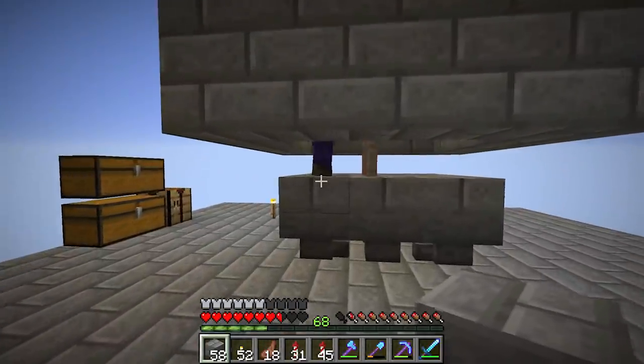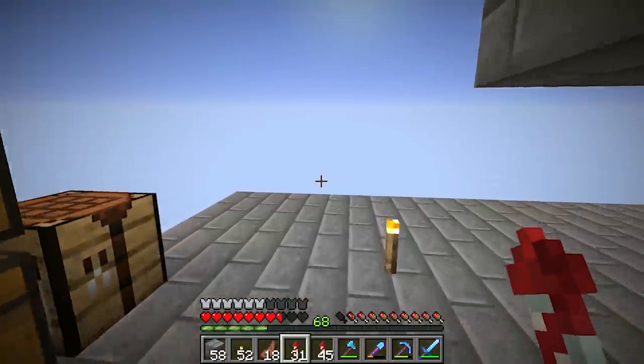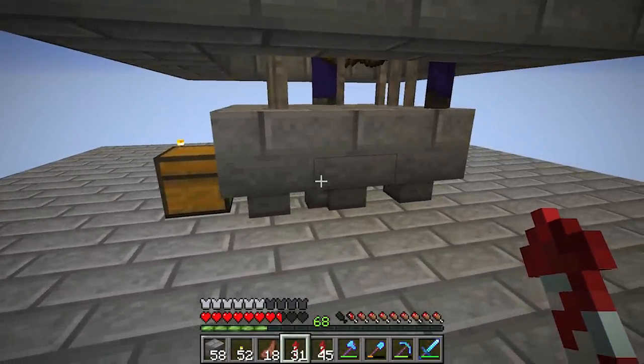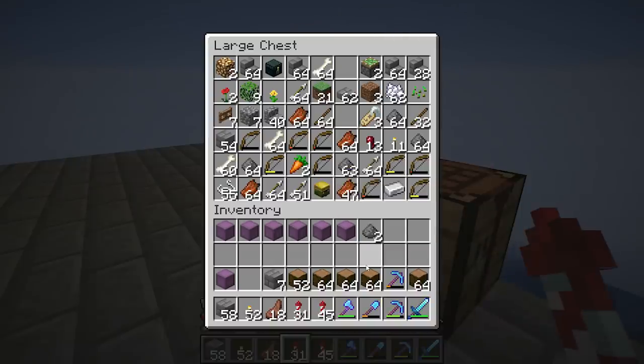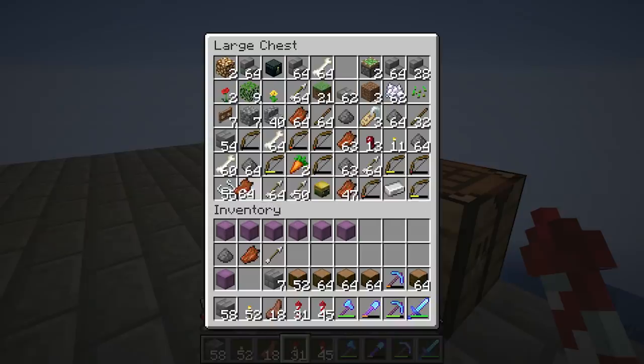We're getting mobs again — phew! So we've got to set up storage today. What we're going to do is get rid of this chest, funnel the hoppers into the middle, and then have automated storage underneath. The first thing we need to do is look in here and decide what's going to be stored.